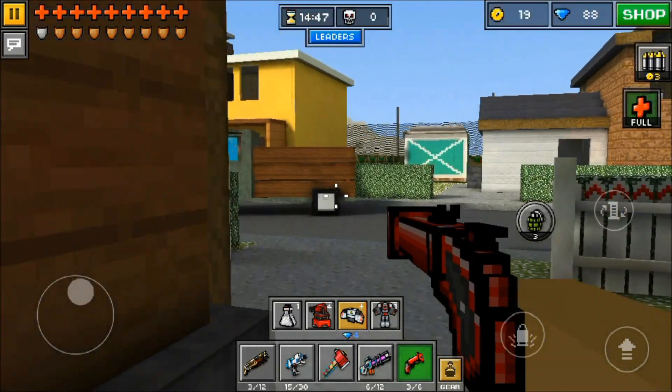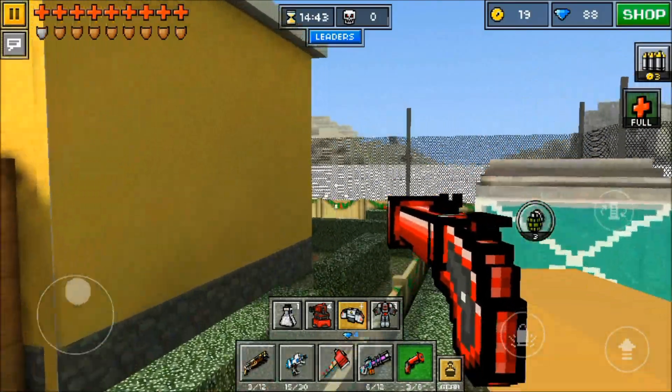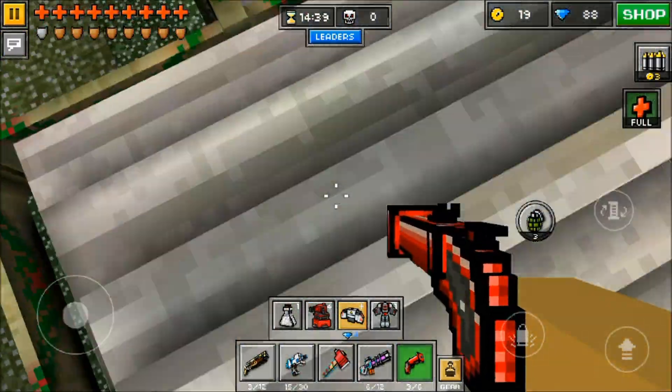The best thing about this glitch is the fact that you can use the signal pistol for it. You just need an area damage weapon, and the signal pistol is a free gun that you get when you start off the game.